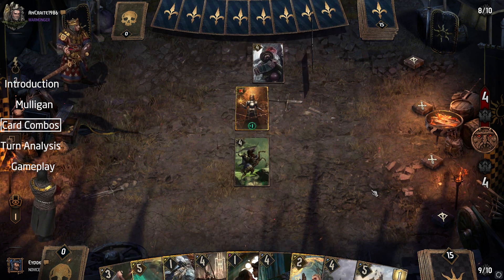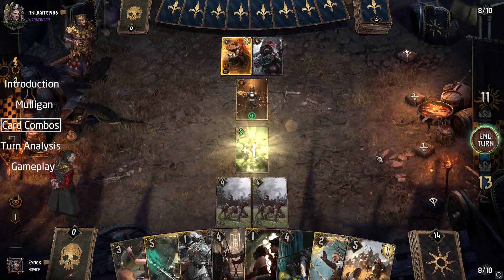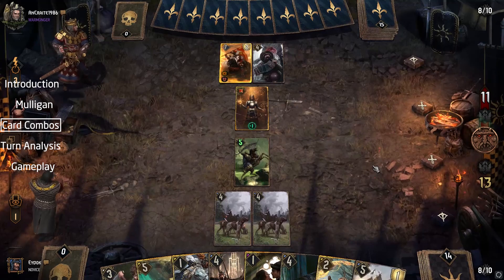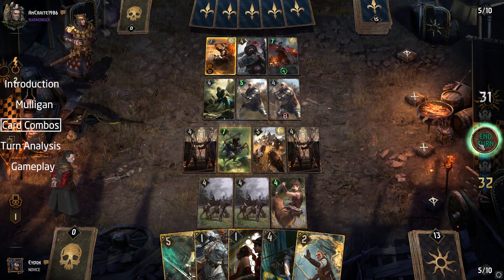Next up, Hunting Party. Note that all statuses including Shields, Veil, and even Vitality trigger it. Paired with the Nausicaa Sergeant and Impera Brigade, we get that sweet wombo combo.